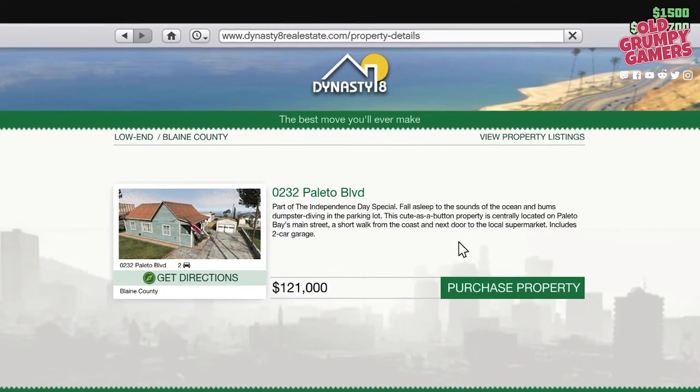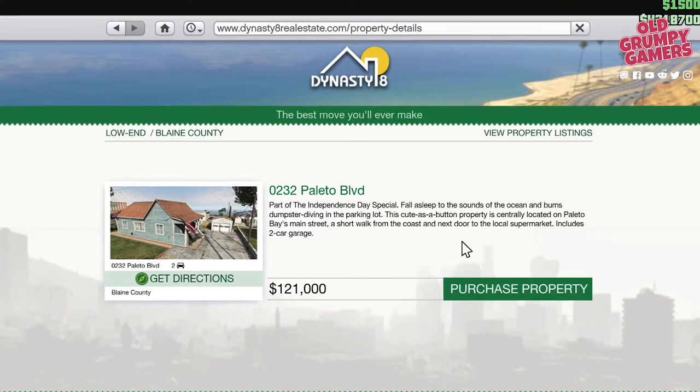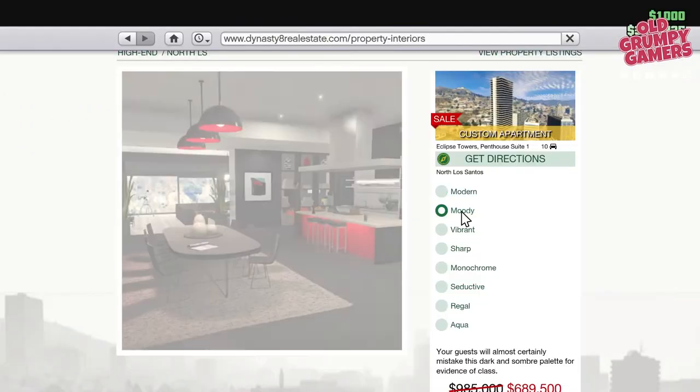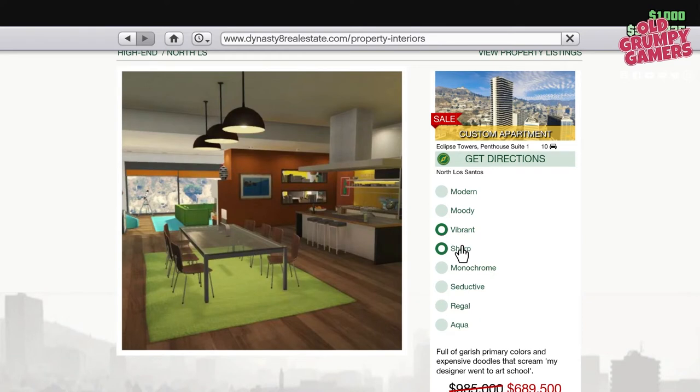That will take you through to a details page. Have a quick read, and if you're happy and you're not buying a customizable apartment, click 'Purchase Property.' If you've decided to go for a customizable high-end apartment, there's an extra step: select interiors, toggle through the different decor options, and once you're happy, click 'Purchase Property.'